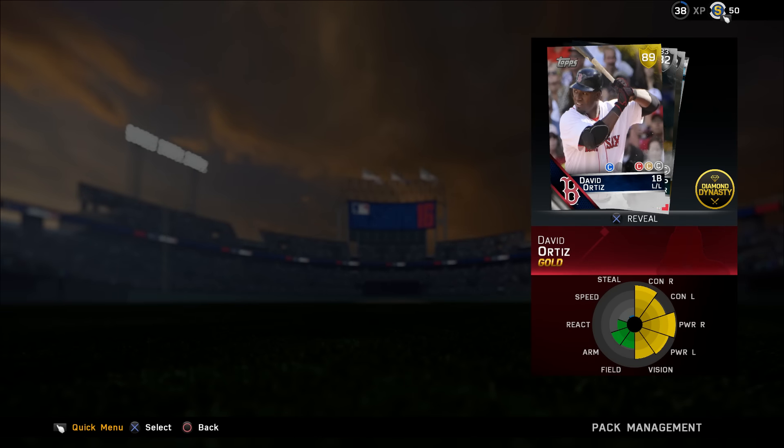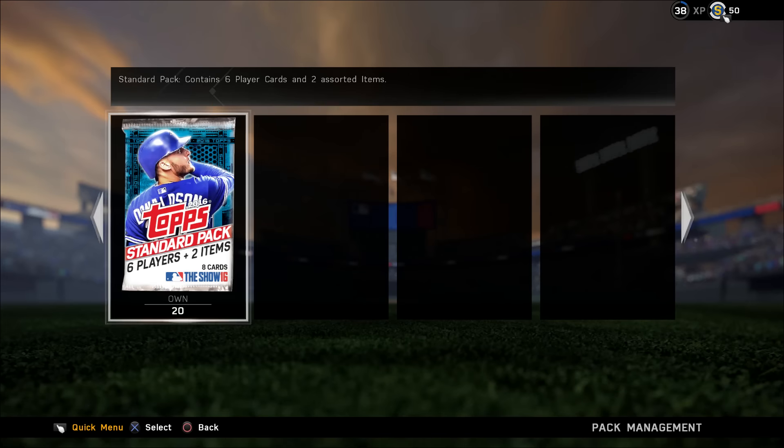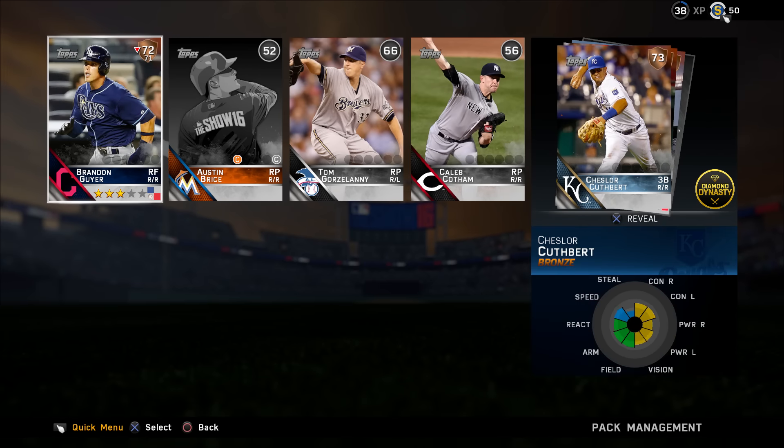We've got a David Ortiz straight off the bat - we've got a gold bundle topper! You little ripper, get in there boy! What a way to start. I love that - usually you only get silvers. That is a brilliant start and now we're into the packs proper.